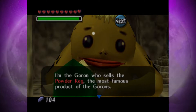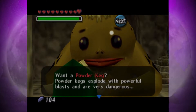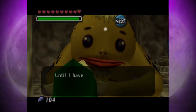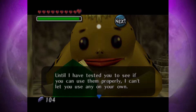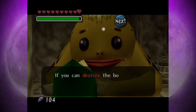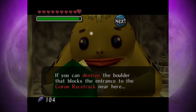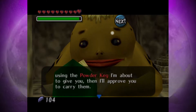I'm the Goron who sells the powder keg, the most famous product of the Gorons. What's a powder keg? Powder kegs explode with powerful blasts and are very dangerous. Until I have tested you to see if you can use them properly, I can't let you use any on your own. Will you give it a try? If you can destroy the boulder that blocks the entrance of the Goron racetrack near here using the powder keg I'm about to give you, then I'll approve you to carry them.